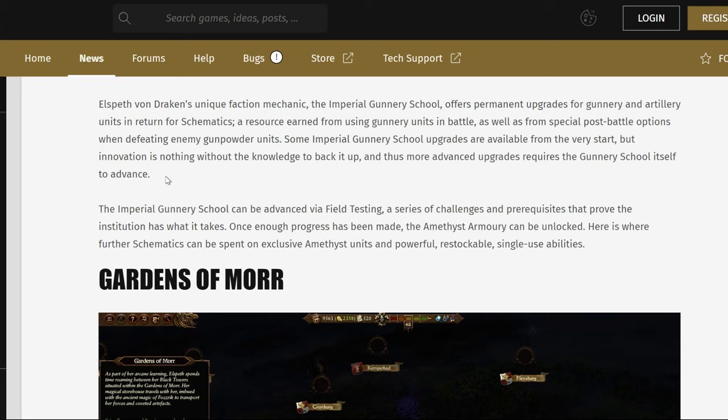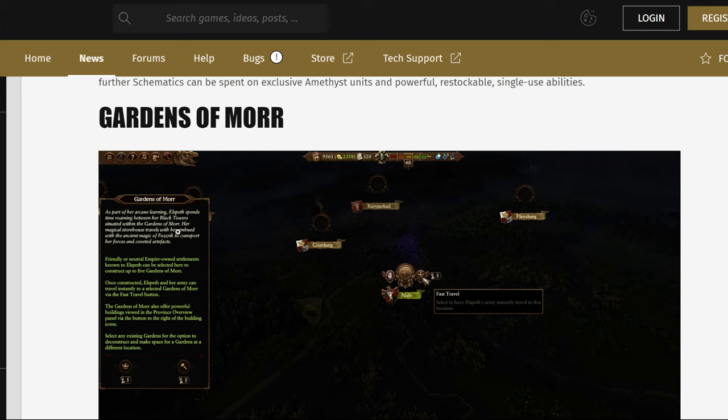And then there's the Amethyst Armory, where further schematics can be spent on exclusive Amethyst units and powerful, restockable, single-use abilities. So you're not just going to get one nuke — we're going to get multiple nuclear weapons, so to speak.